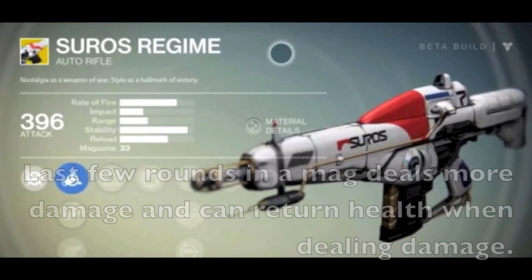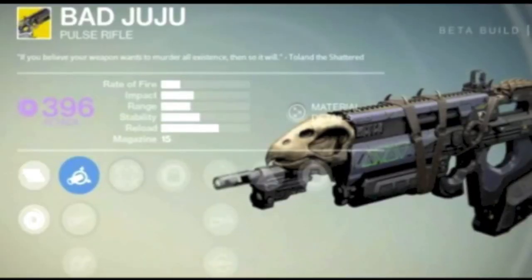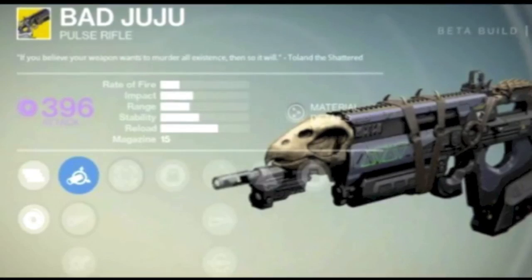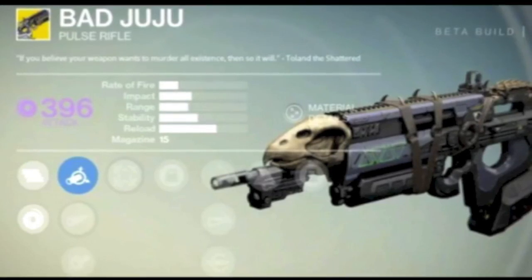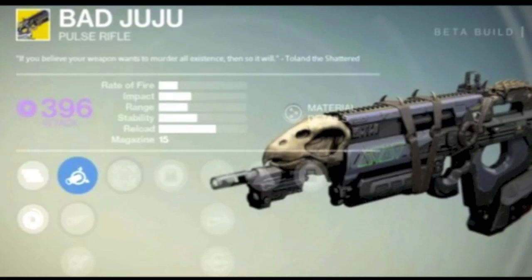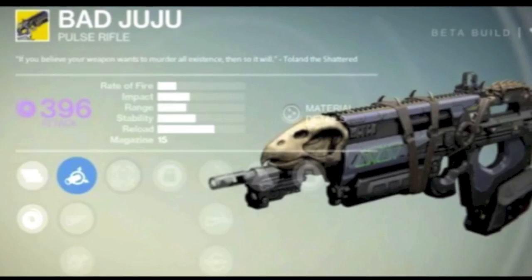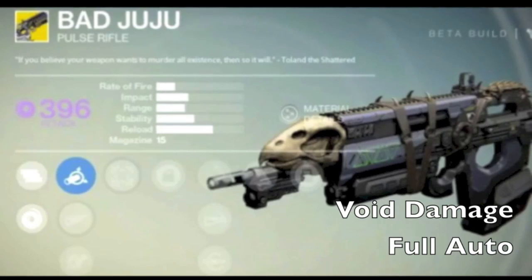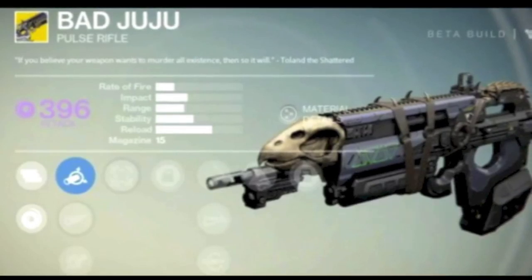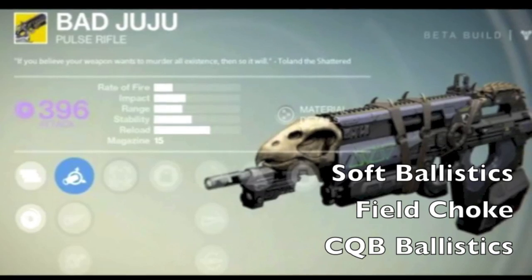That's really cool — if your final rounds can deal bonus damage and give you health back, that's huge. Looking forward to finding that weapon. Next we're talking about the Bad Juju pulse rifle, actually mentioned in that raids and night missions video I'll link. It's a pulse rifle with low rate of fire, decent impact, fast reload, decent stability, and not-so-great range. First unlock is void damage, or you can unlock full auto, which is useful since I'm not great with pulse rifles.